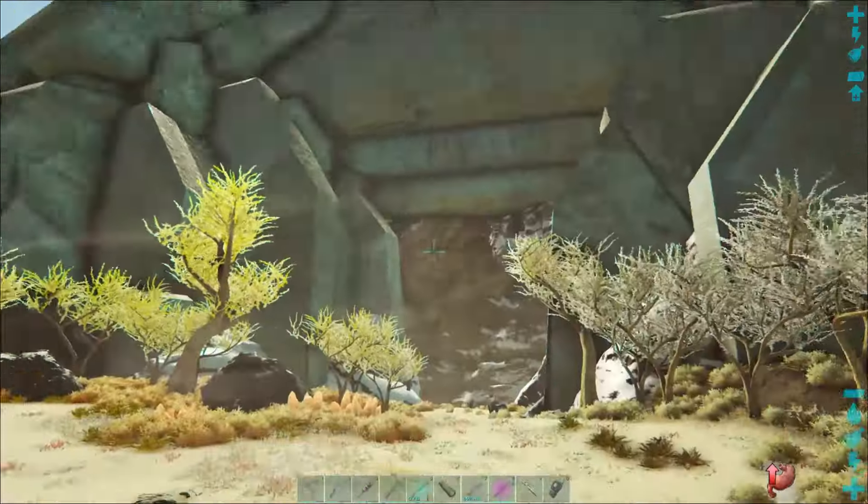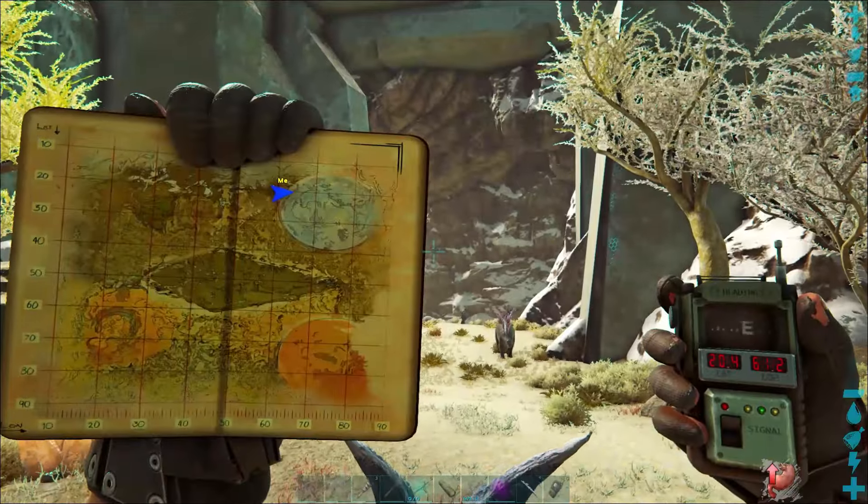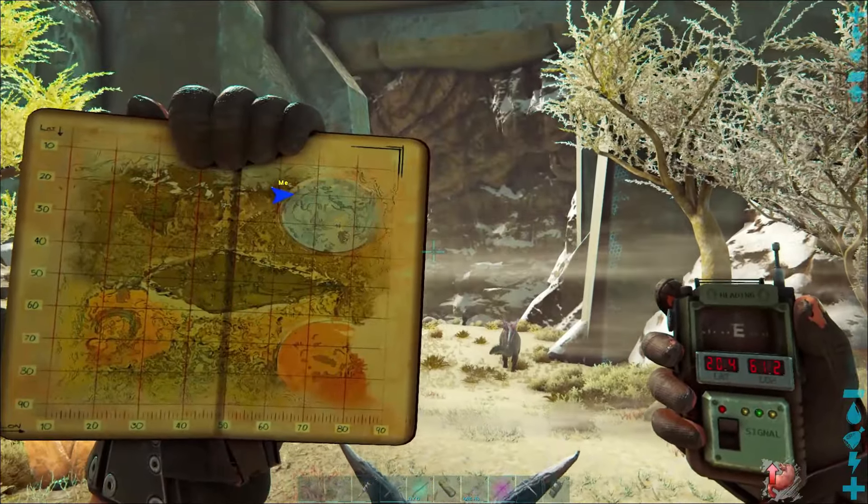In order to summon it, you're first going to go to a cave located at the edge of the snow dome. You can see it on the map here — it's located at 20.4 latitude by 61.2 longitude.